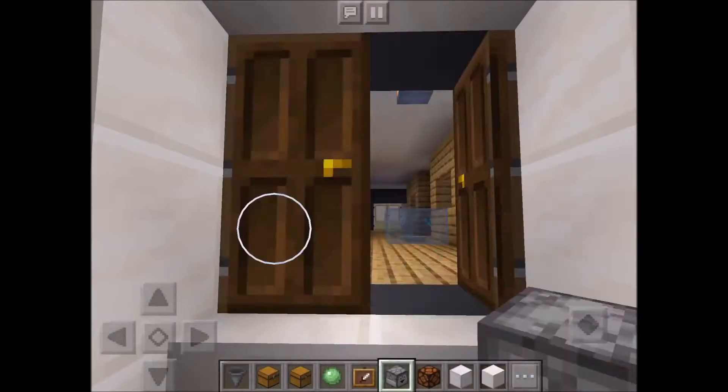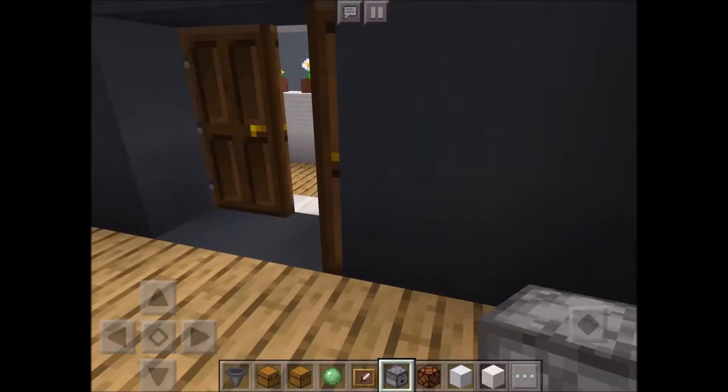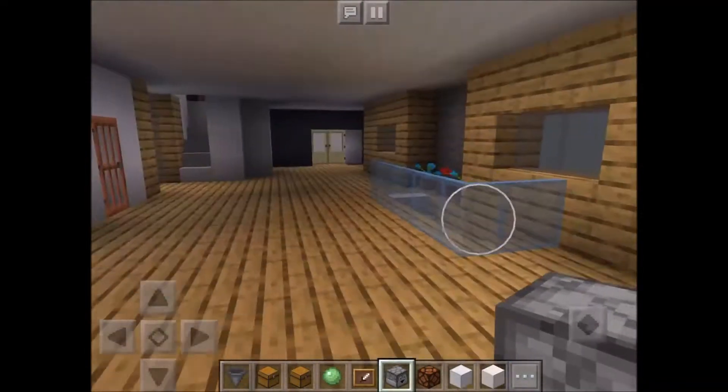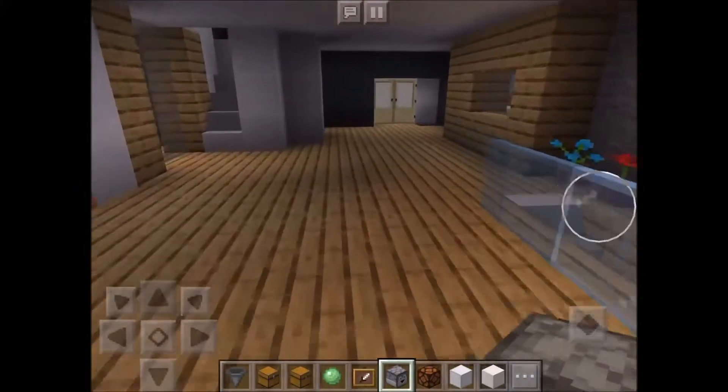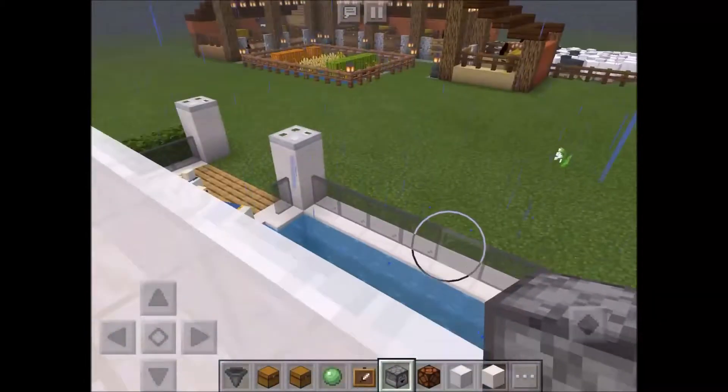So if we go up these stairs and we go in here — hello house, close the doors, make sure nothing comes in. Oh isn't this lovely. This is my first floor. So if I go out here we can have a nice view of the stables and maybe some slimes.